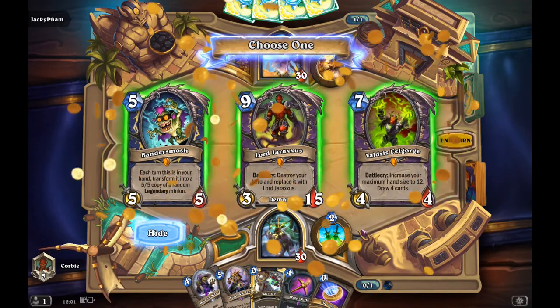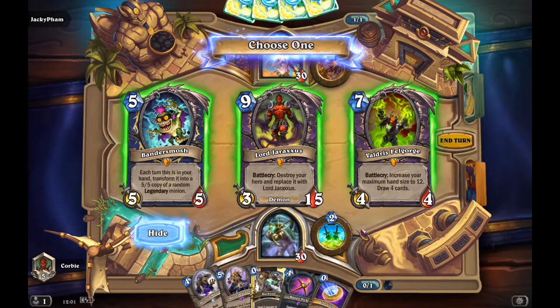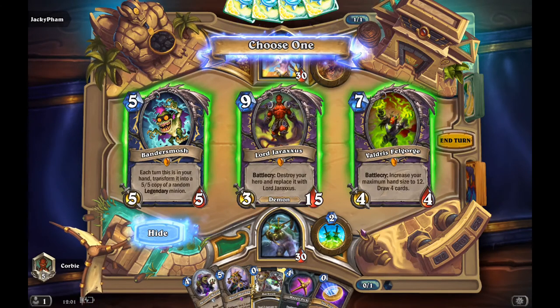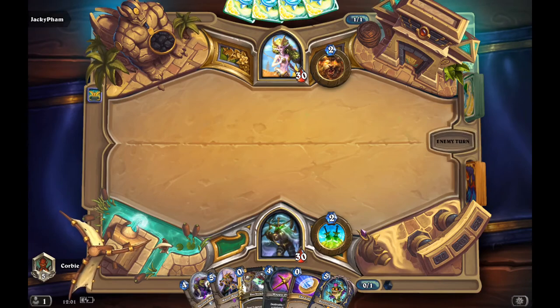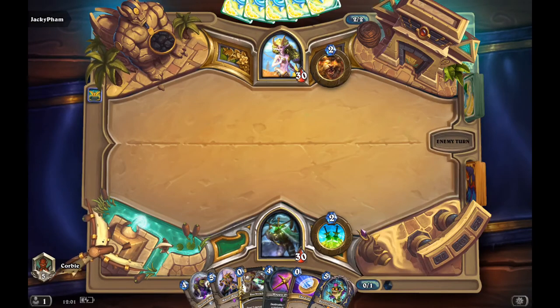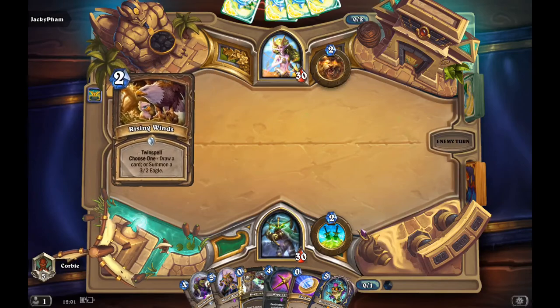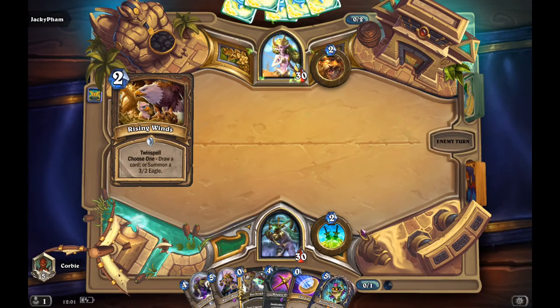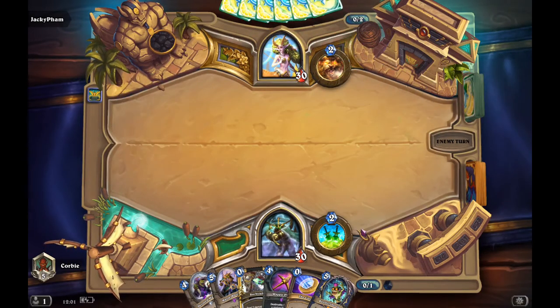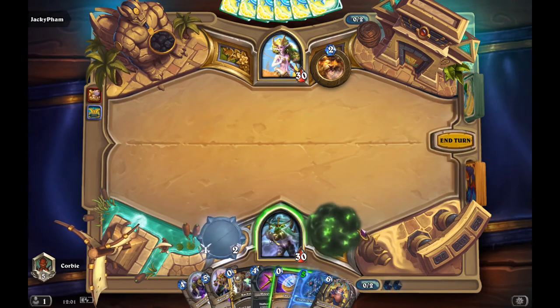I get Dragon's Horde. Looking at the options, I'm thinking Your Access initially, but I think that's going to be a bit too late. If I pick Your Access, by the time I get to play it, I may be dead on board already. So I choose the 5 trap, hopefully it gives me a useful legendary when I need one. I'm just going to hero power.